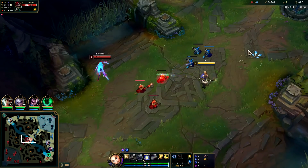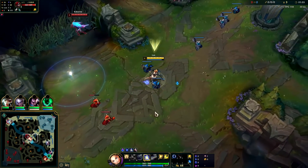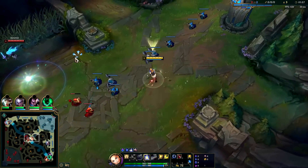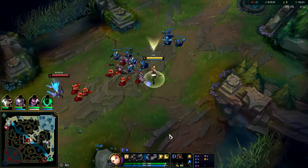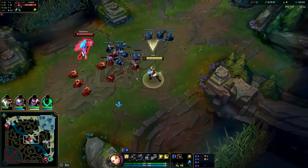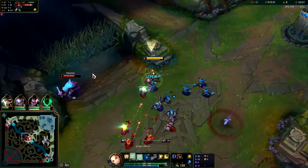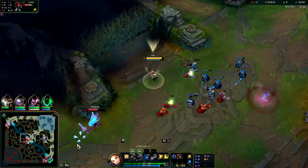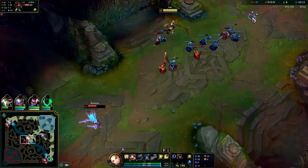She's lost more minions than we have. We completely whiffed our E there — that's a shame. It's easiest to land your E when they go in to last hit a minion, just like that. It's been kind of hard thus far because she hasn't really been going in for minions.